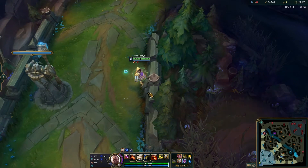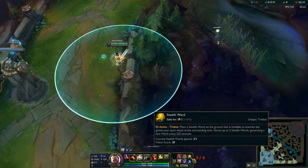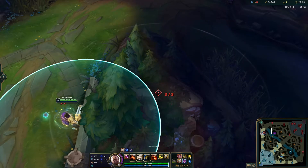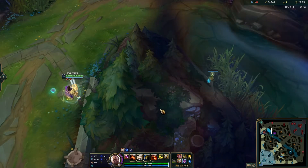Now let's replicate it on top lane. In top lane it's the same idea for the purpose, but a different placement. How you want to do this in top lane is place your ward where this long bush section is — and it hits.